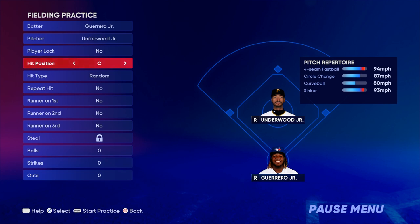Then after that, you're gonna wanna pick the hit position — this is where the hit is gonna go to, either third base or first base. Since we're gonna try to steal home runs, we're gonna do left field. If I do right field, I won't ever steal a home run cause the wall is too big in right field for this stadium. So I'm gonna pick left field. Then the hit type, I'm gonna pick a fly ball — if you pick a line drive, it most likely won't work. Then after that, you're gonna do repeat hit, that way he keeps on hitting the ball every time and you don't have to restart.